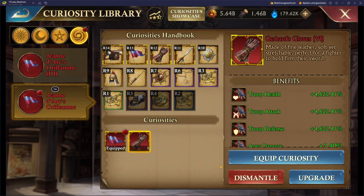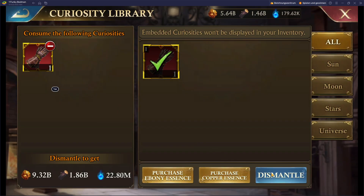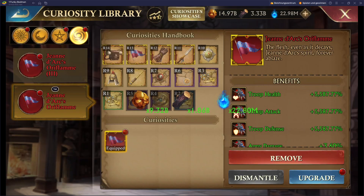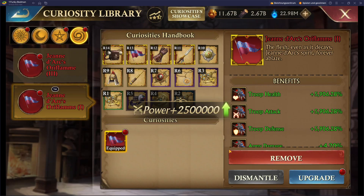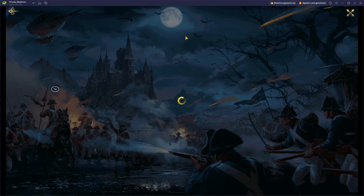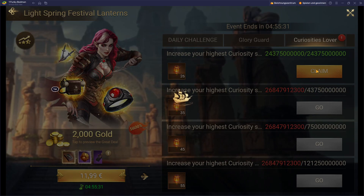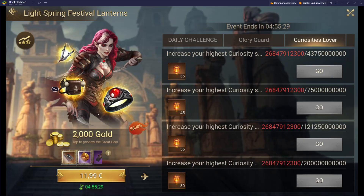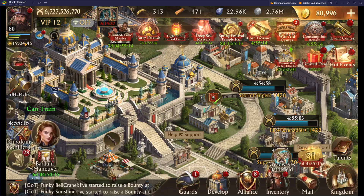Equipped. Dismantle the old one. Dismantle. Now upgrade once. Confirm. For the next step — dismantle. And so 16.9 billion.